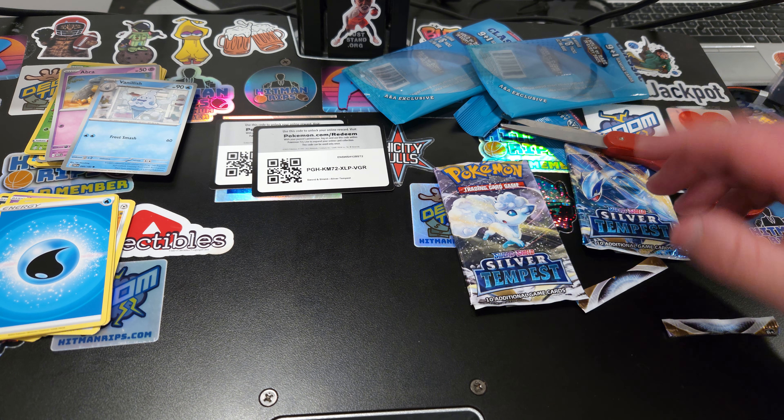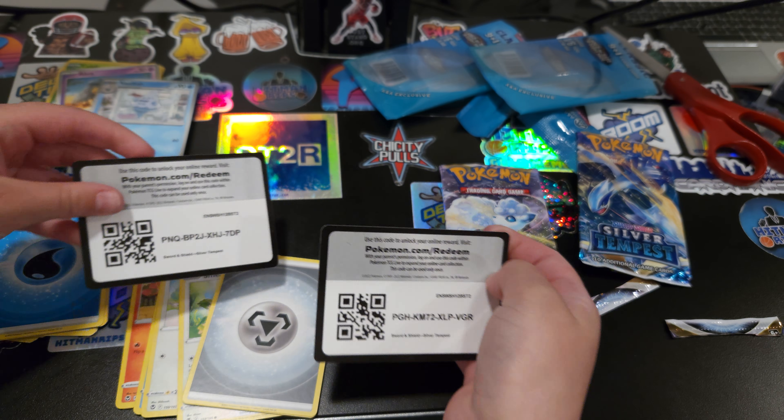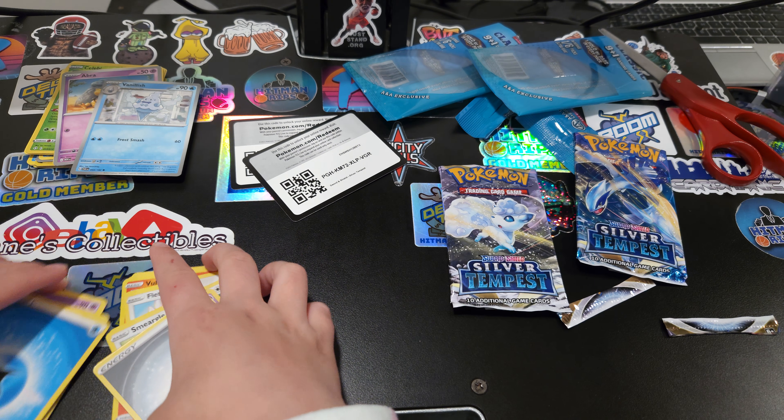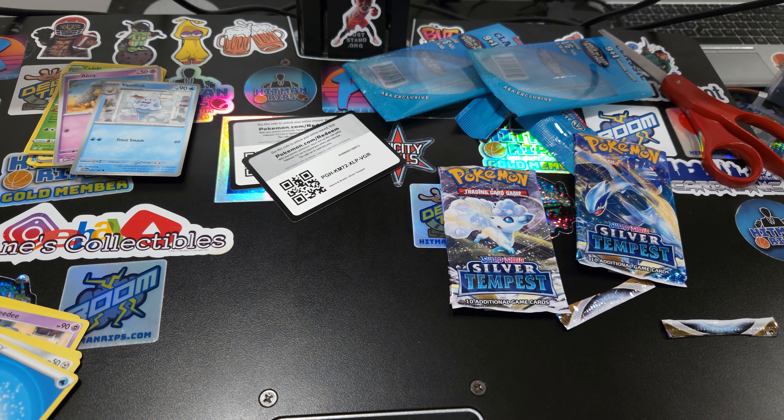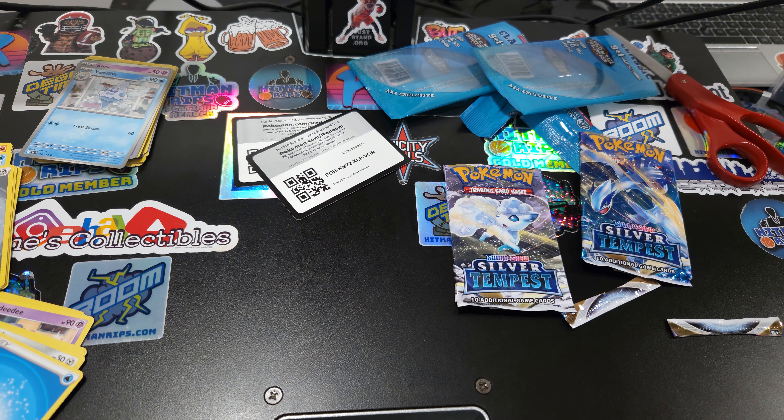Those are a couple packs from Dave & Buster's. There are some codes for online if you want to go ahead and utilize those. We thank you for tuning in to Loop 19 Sports Cards. If you can, go ahead and hit that Like and Subscribe button, and we will check you out in the next video. Bye.